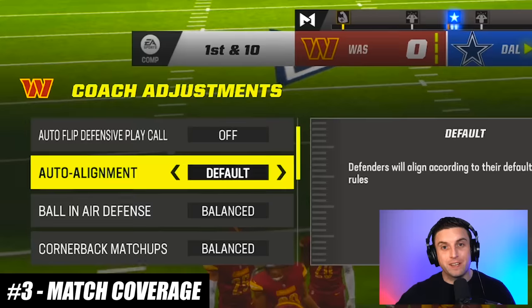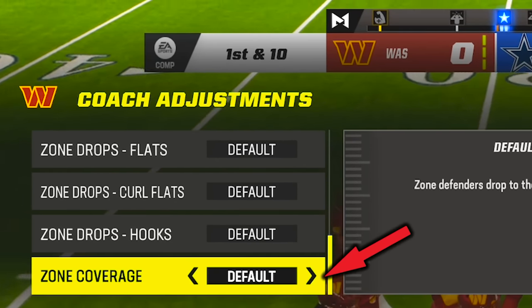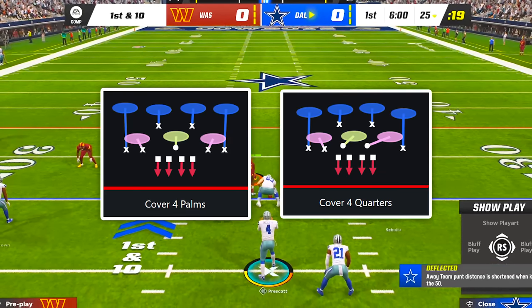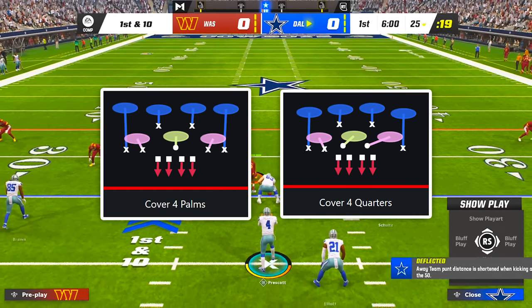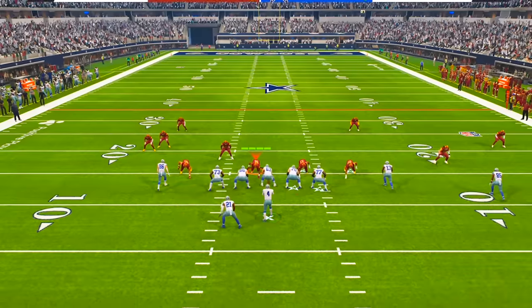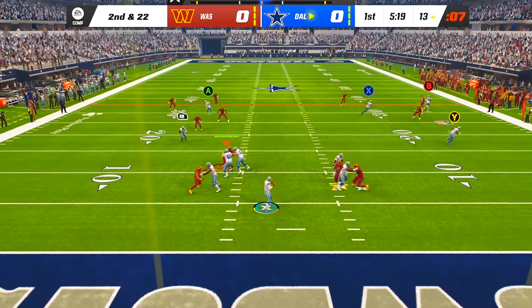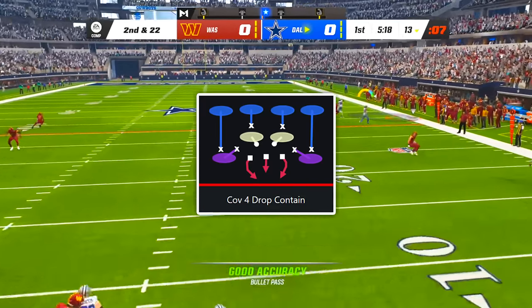If you want to run a match coverage based defense, you have to go into your coaching adjustments and change your zone coverage setting from default to match. In previous years you could call match coverage plays like Cover 4 Palms or Quarters and the defense would play match coverage by default, but this year calling those plays without turning on match in your coaching adjustments will cause the defense to just play a normal Cover 4 drop.